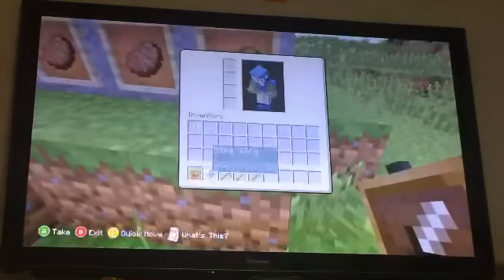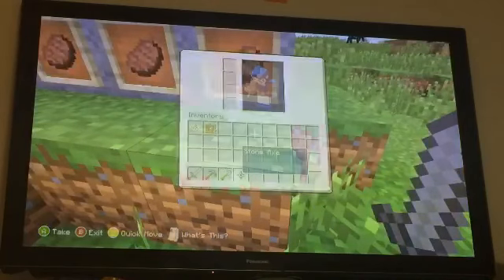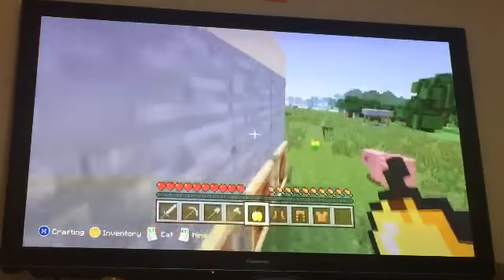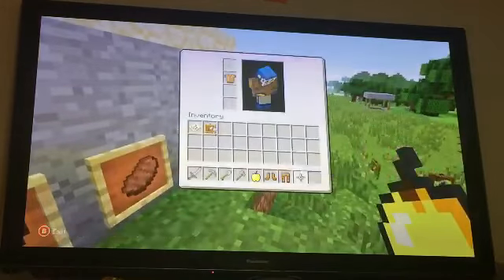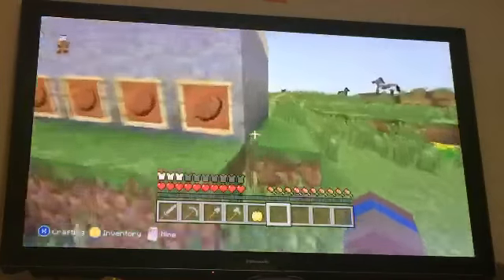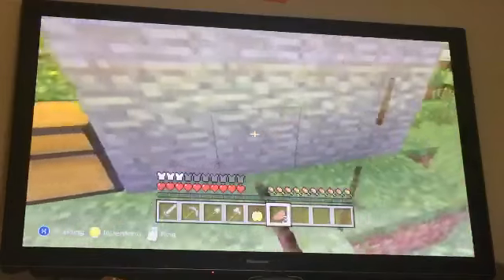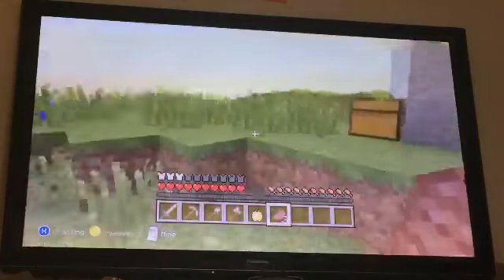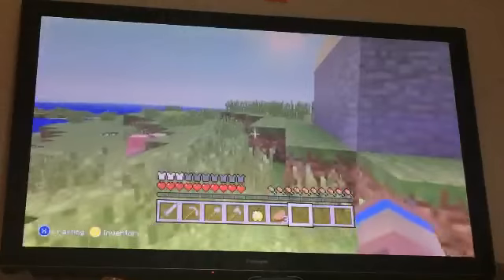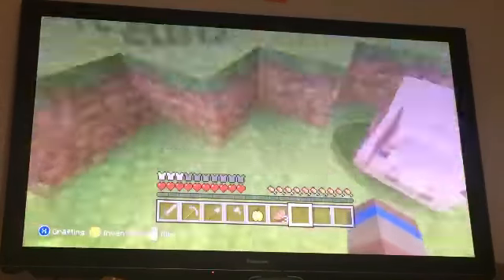Let's just get out of all this stuff. Let me just organize this in a fashionable way. I don't have much use for these item frames other than they're item frames. There's four stakes, weren't there? I know there are four stakes. Where's the last stake? I'm missing a stake, I'm missing one.